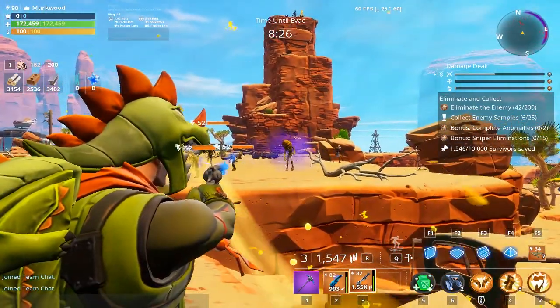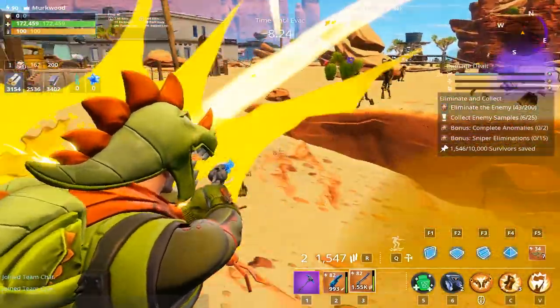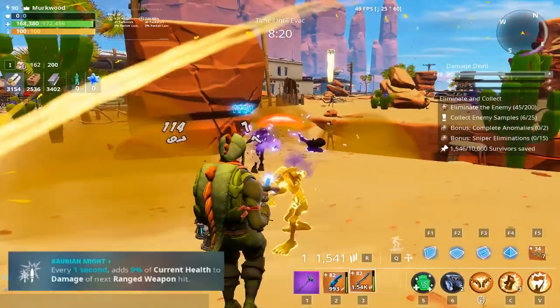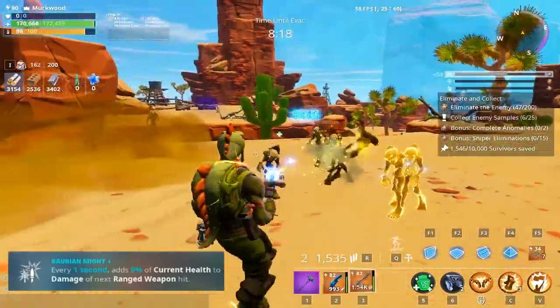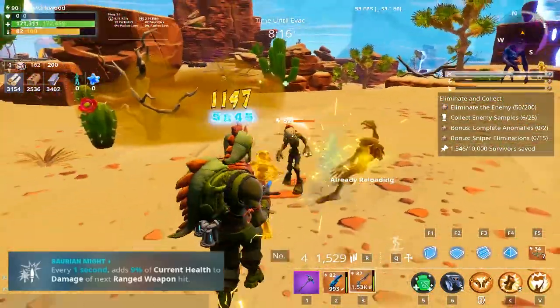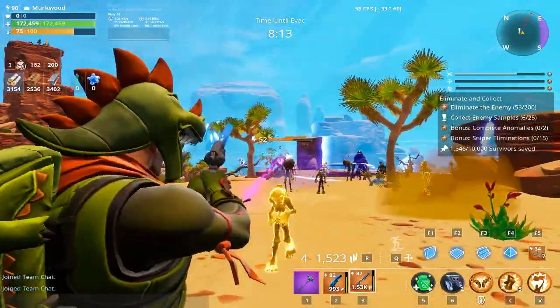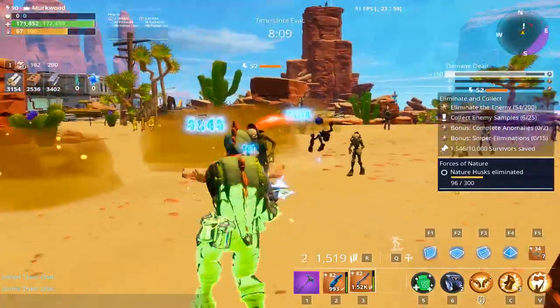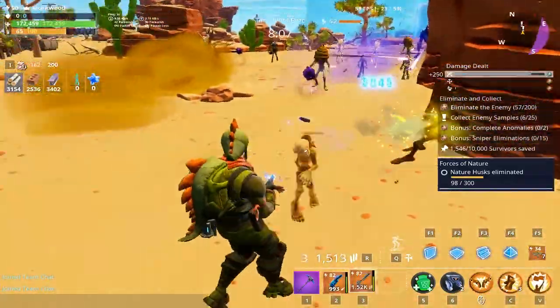Rex Jonesy's perk has strange wording, and many people seem to be confused about its meaning. Rex's perk description states that for every 1 second, it adds 9% of current health to the damage of the next ranged weapon hit. I personally thought that meant every second the weapon was held out it adds 9% of current health — that would be insanely broken, so obviously that's not what it was.